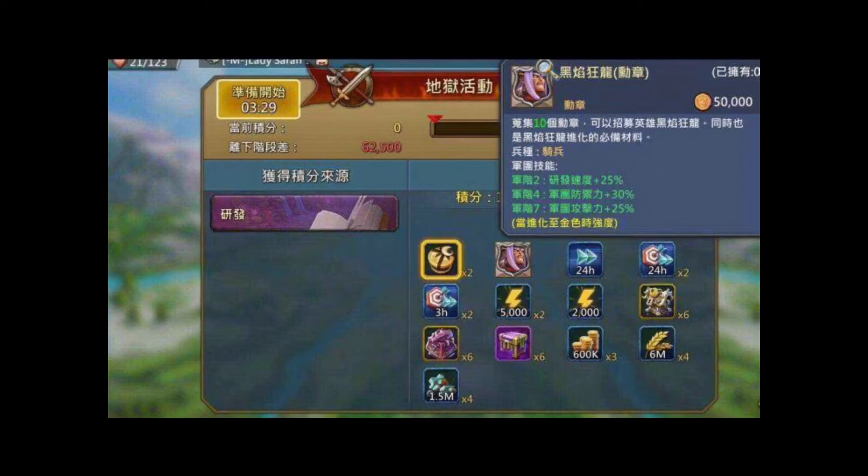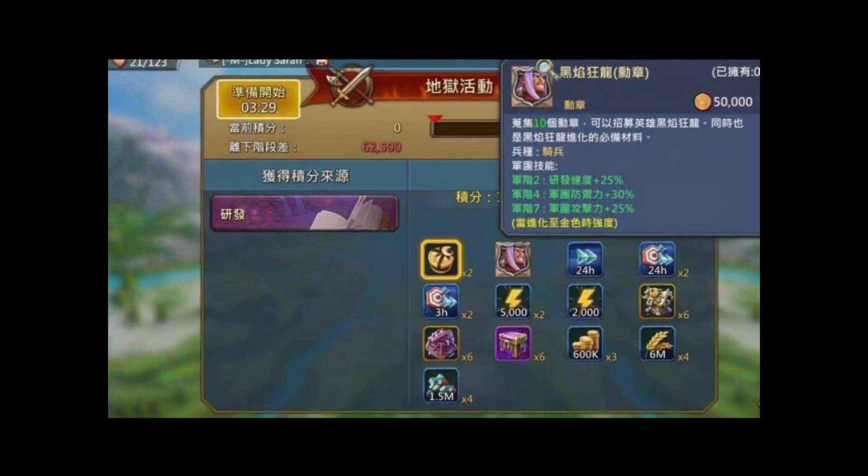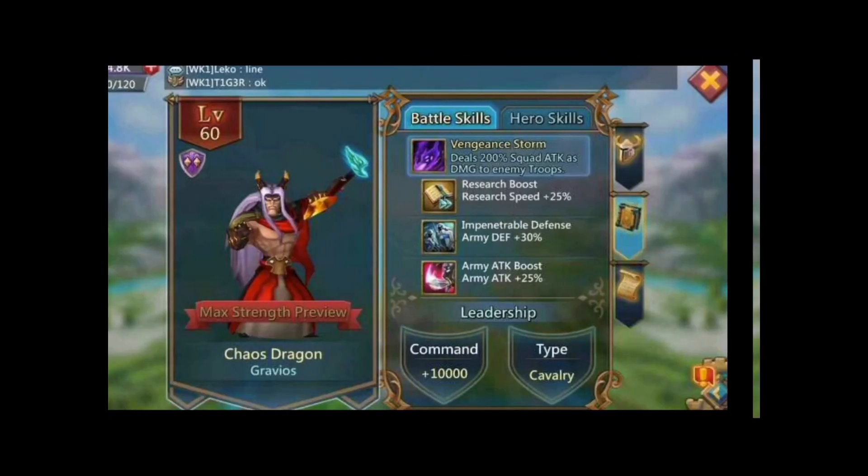You can only get one medal at a time, whereas from the Watcher you get three each time from a research event, so Grafios medals are harder to get. You can make him gray just by completing 10 researches, which is quite a lot in my opinion.